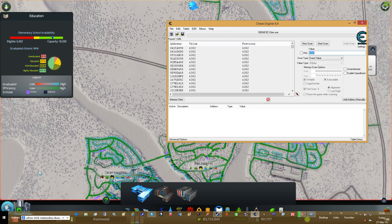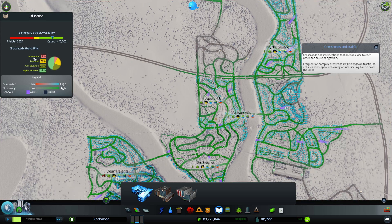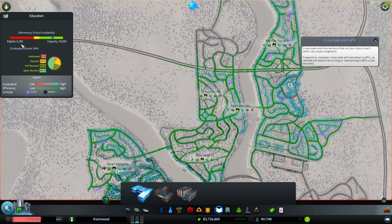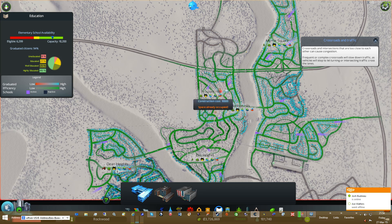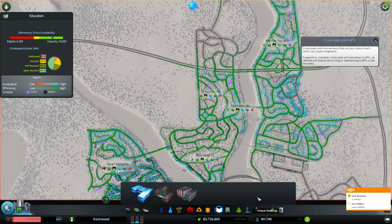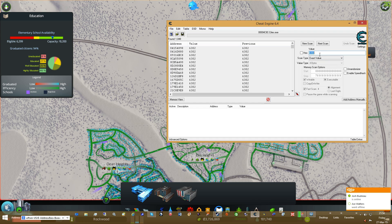Okay, we're going to go back here and go forwards. Okay, we're going to pause it — now it's 6, 2, 9, 9. So we'll Alt-Tab over to it again, enter 6, 2, 9, 9, and we'll go Next Scan.